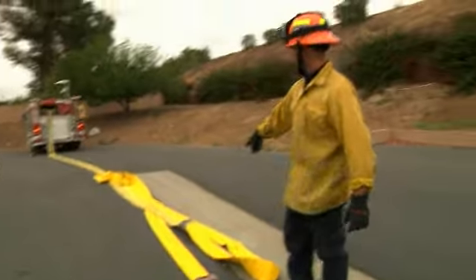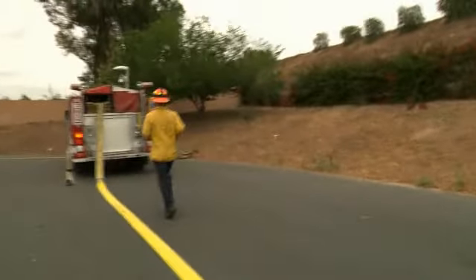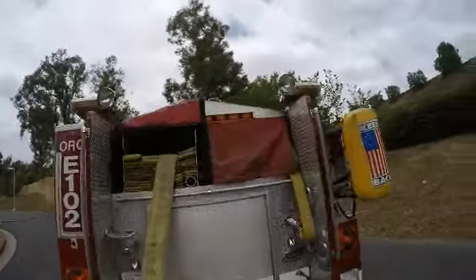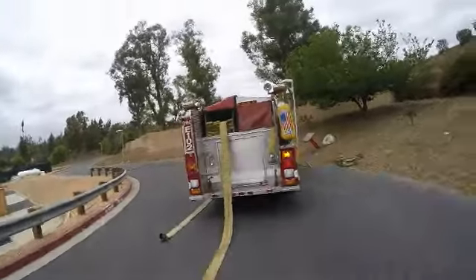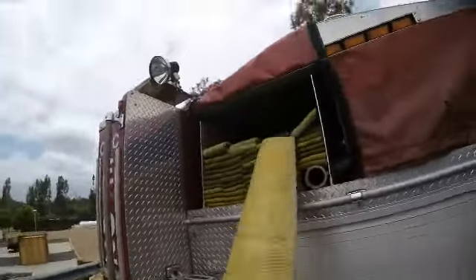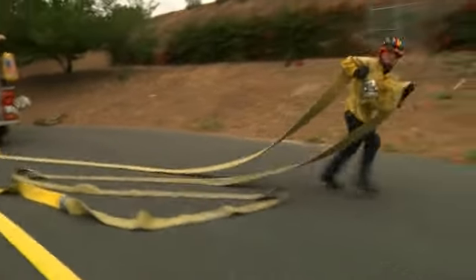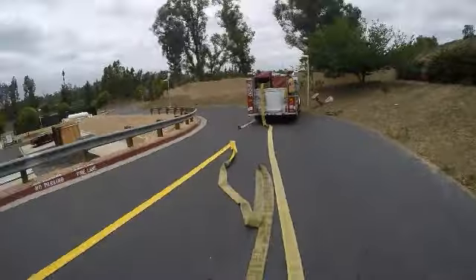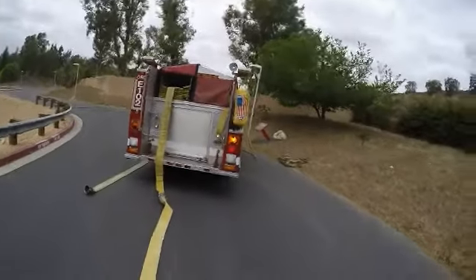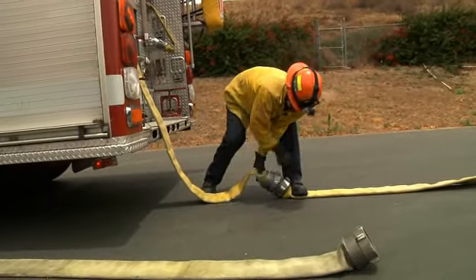That's 50 feet and 100 feet. My goal is to clear 200 feet out of the hose bed, which means I need to pull 50 more. What I like to do is run this back — I don't want to duplicate my effort. There's 50 feet, and this is 100 feet. I now have 200 feet of hose on the ground. I'm going to break this coupling and connect it to my pony line right in front of me.